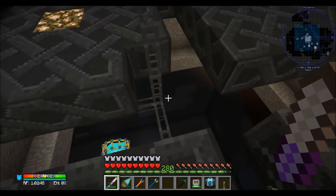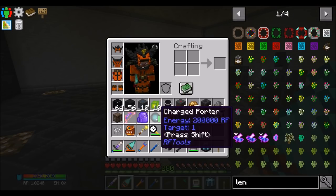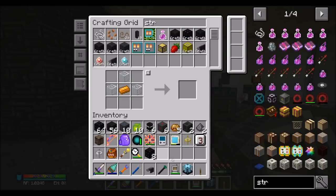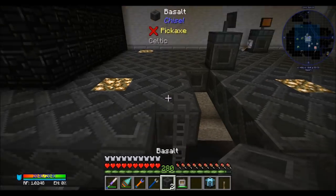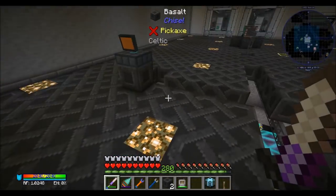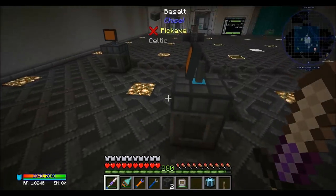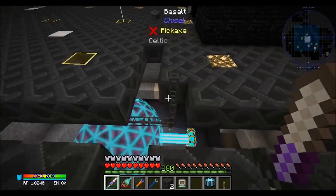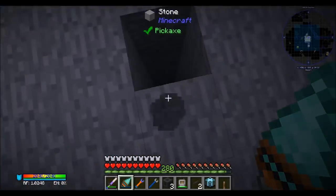Now the question becomes, do I want to move this guy? And the answer I come up with is yeah, probably. Because I should have 8 more structure tier 5s. The reason I say probably is because we're getting a little too big for this room to support the Void Miner. We might want larger miniaturization field projectors stuff at some point, and we're really getting to the point where it's just going to be too big. So maybe we'll put this down in the old basement.